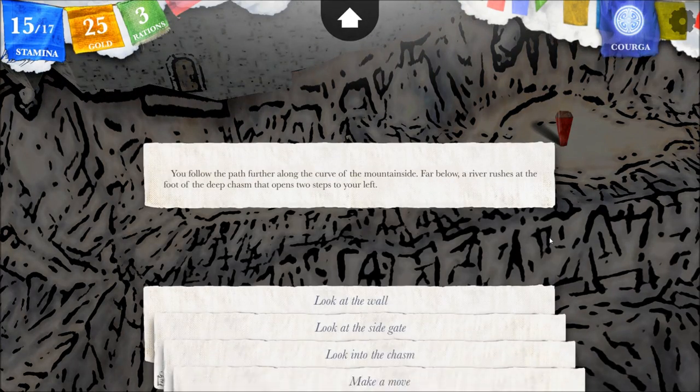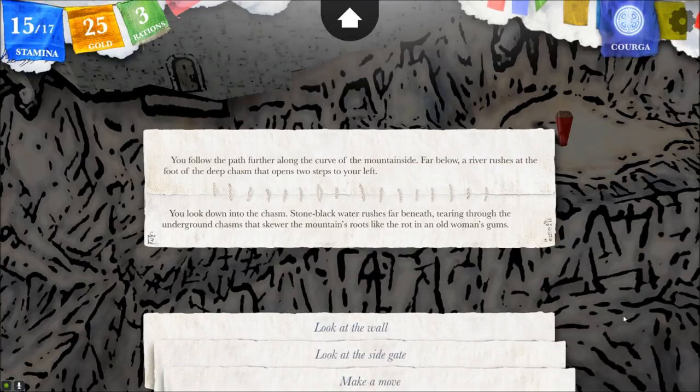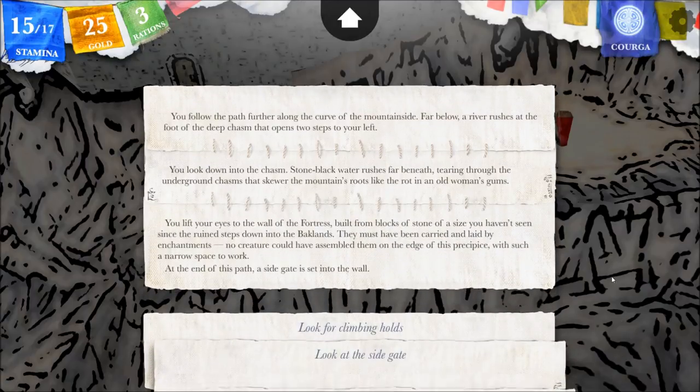You follow the path further along the curve of the mountainside. Far below, a river rushes at the foot of the deep chasm that opens two steps to your left. You look down into the chasm — some black water rushes far beneath, tearing through underground chasms that skewer the mountain's roots, like the rot in an old woman's gums. What an image!